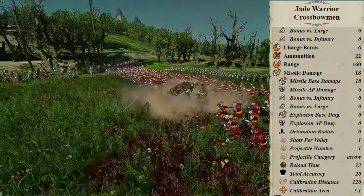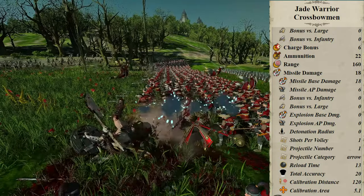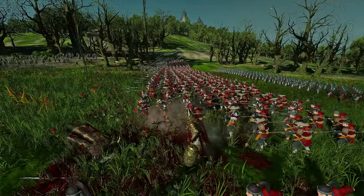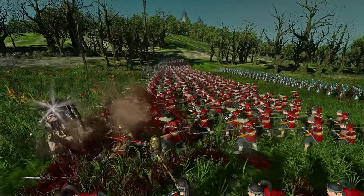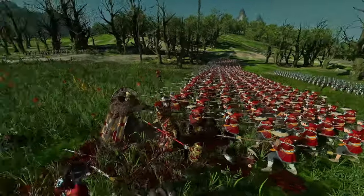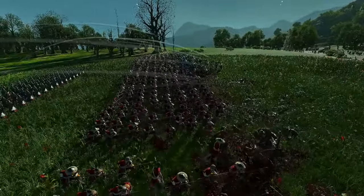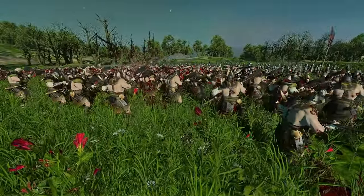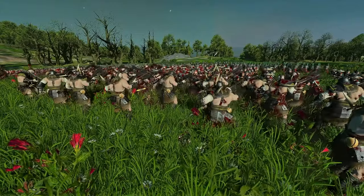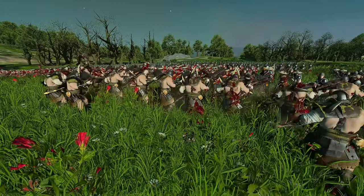Calibration area is 5.1, so beyond the calibration distance of 120 it's going to be pretty inaccurate — but oh well. Those missile stats are stolen wholesale from Empire Crossbowmen, by the way. Yin Harmony improves reload speed, leadership, and running speed. They actually do get defensive stance just by staying in one position, so they'll soften the blow of anything crashing into them like centagoras or chaos chariots — not that you want those things crashing into them, but it'll help a little.